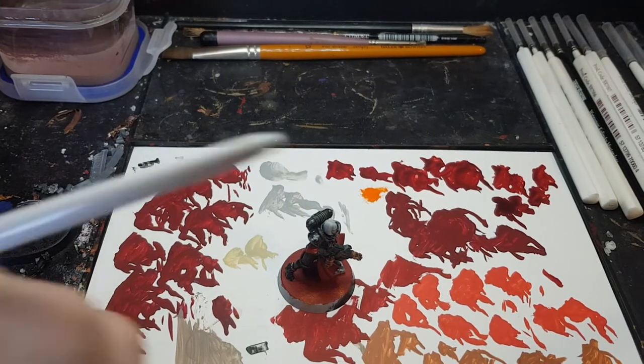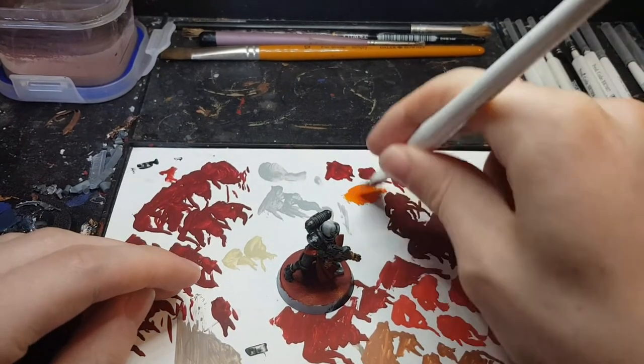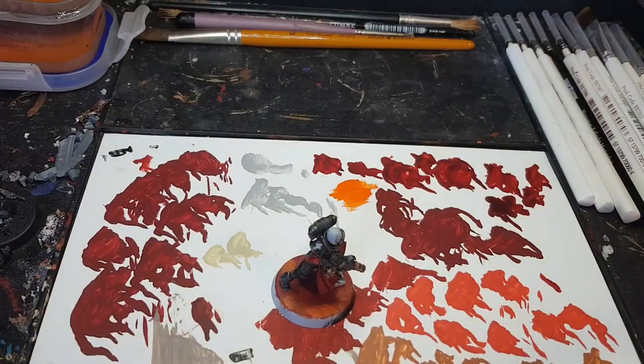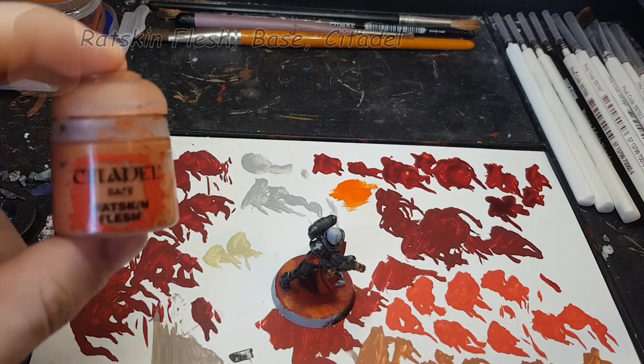Add a bit more paint on the brush, working it into the bristles, then just using the corner. Once that's dry we're going to do the same technique again but this time with Ratskin Flesh.